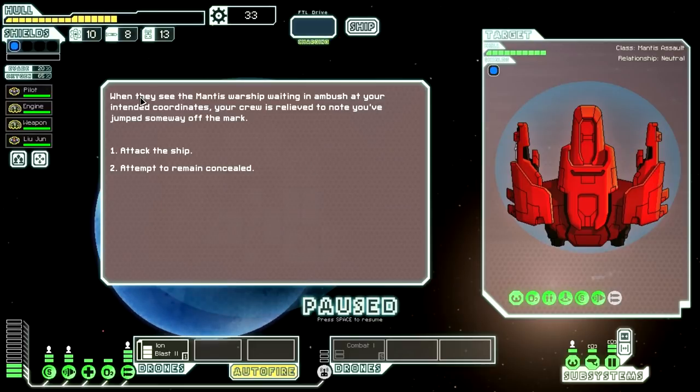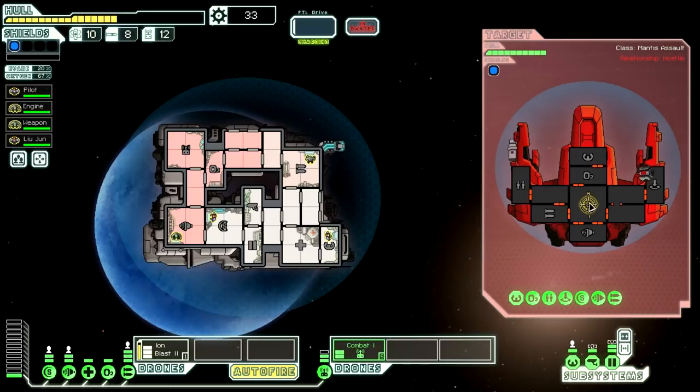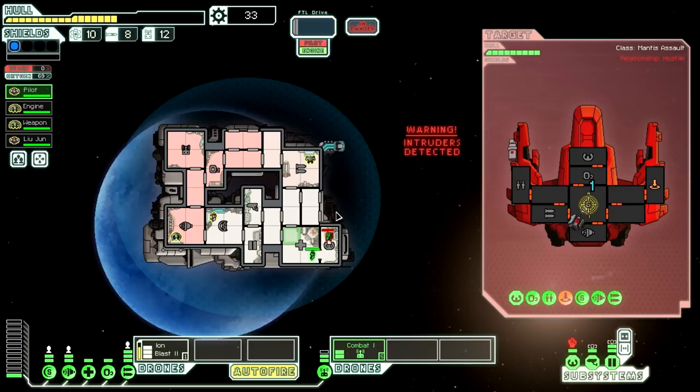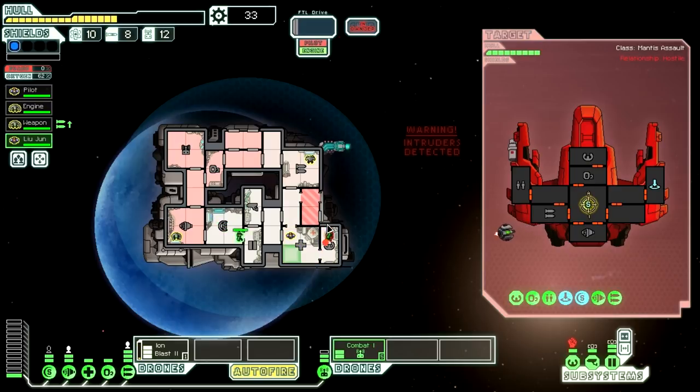We got another ship. When they see the Mantis warship waiting in ambush at your intended coordinates, your crew is relieved to know you've jumped some way off the mark. We can either attack the ship — it looks like they have a missile launcher and maybe a teleporter — or attempt to remain concealed. I'm going to attack them with only one level of shields. They can do some damage to me, but not a huge problem. We're going to start by aiming at the shields. Of course they're going to board our ship because they always do, but we're just going to hang out in the medbay basically and open all the doors.